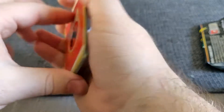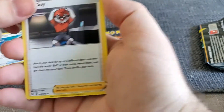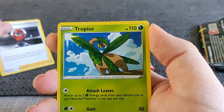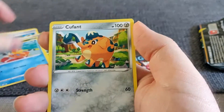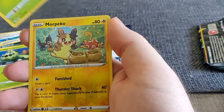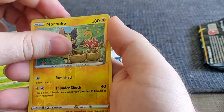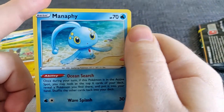Pack number three: Fire Energy, Rusted Sword, Ball Guy, Snorlax, Tropius, Spirit, Weasel, Cufant, Caterpie, Gossifleur, reverse Morpeko, and a regular Manaphy. Pretty cute art.